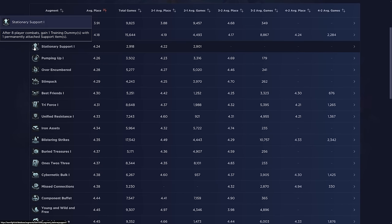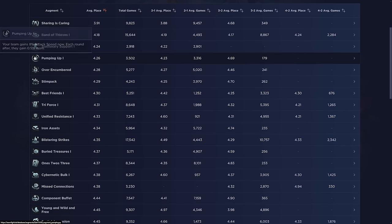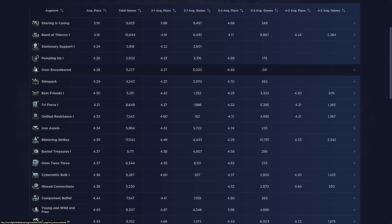Stationary Support gives good direction in the mid game — you can hard force a comp based on what support item you get off your training dummy. Over Encumbered is one of the new augments where you only get two bench slots after you get three item components. If you're a player that likes having a lot of interest in the early game, this is a really good augment because you get three item components — silver augments normally give around two — and if you're selling your bench for interest anyway, it's not much of a downside.